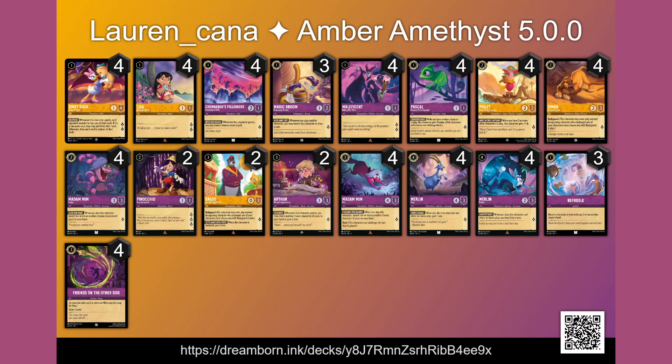The first list I have is an Amber Amethyst list, which has been one of the most traditional builds for aggressive. Adding Daisy to Lilo Making a Wish and Maleficent Just in Time gives the deck a third one-ink quester for two, which is a strong place to start. They are accompanied by Magic Broom, Chernabog's Followers, and Pascal in the one-drop slot to ensure you can get on board as quickly as possible, though they do leave you vulnerable to an early 'Grab Your Swords.'